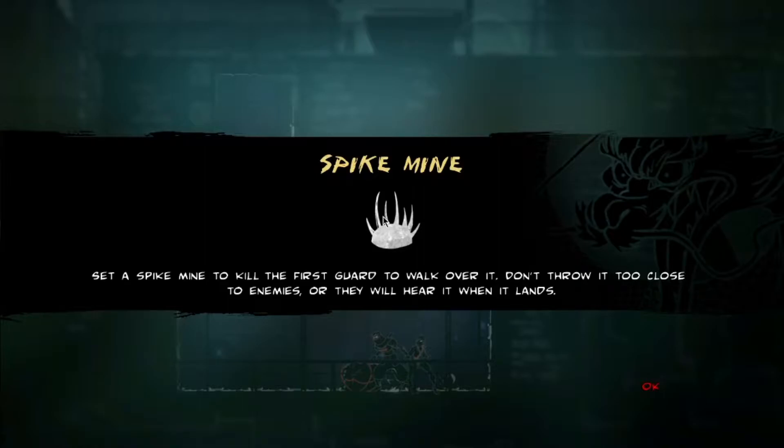Spike mine: set a spike mine to kill the first guard to walk over it. Don't throw it too close to enemies or they will hear it when it lands.